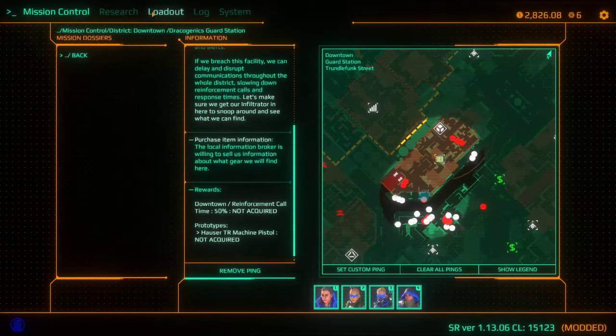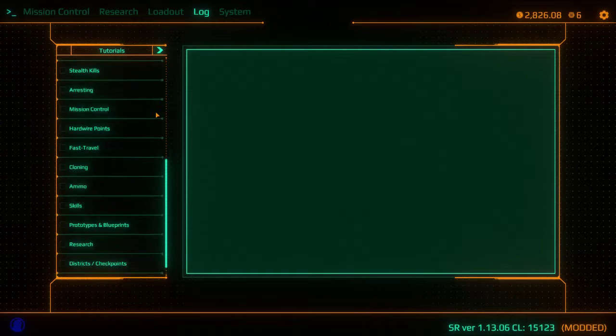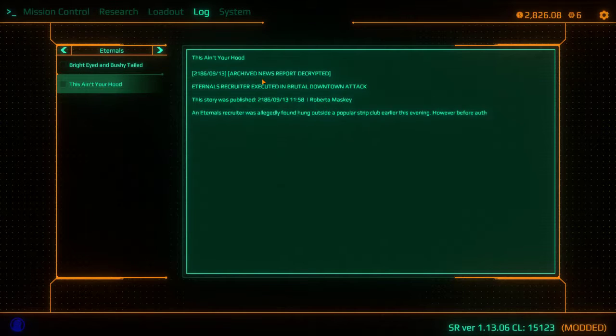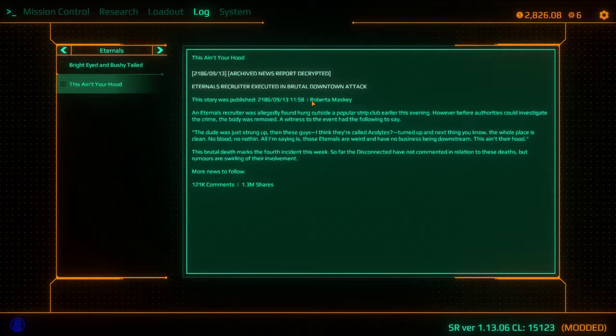That shouldn't be what I'm doing there. What I wanted was a log here. Yep, there we go — I have a couple of them here. 'This ain't your hood.' Extruder Recruiter executed in brutal downtown attack. An Eternal Recruiter was allegedly found hung outside a popular strip club earlier this evening. However, before authorities could investigate the crime, the body was removed. A witness said: 'The dude was just strung up, and these guys — I think they're called Acolytes — turned up, and next thing you know the whole place is clean. No blood, no nothing. All I'm saying is those Eternals are weird and have no business being downstream.'